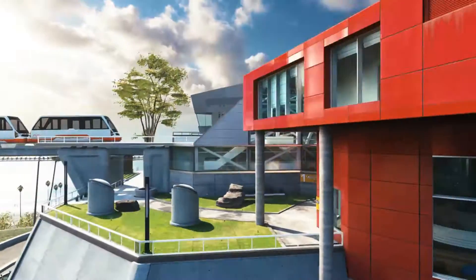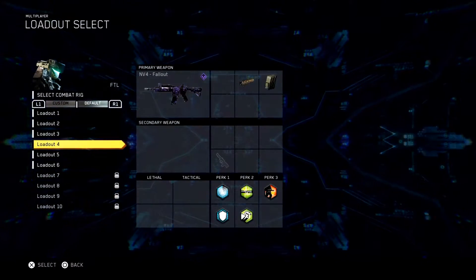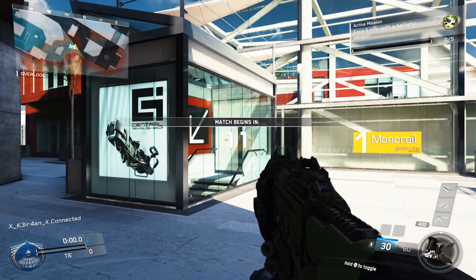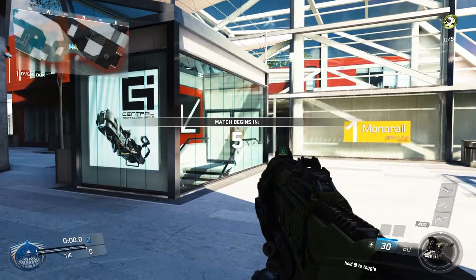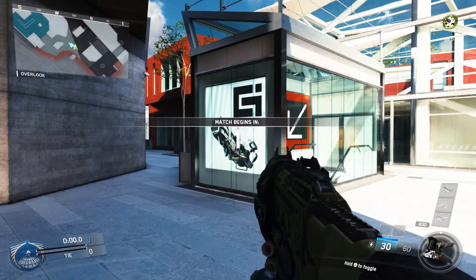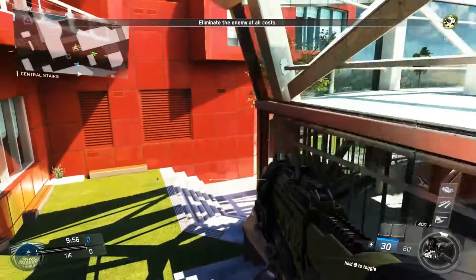Hey, what's up YouTube, it is CaptainShock here and today I'm gonna be showing you how to play the map Genesis. Genesis is a small map so the best way to play it is with a submachine gun, but if you want to play with an assault rifle there's an alternate way to play it which I will show in later videos. It's also important to use a silencer on this map.